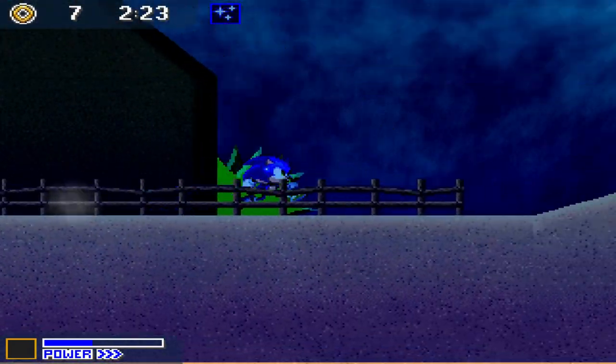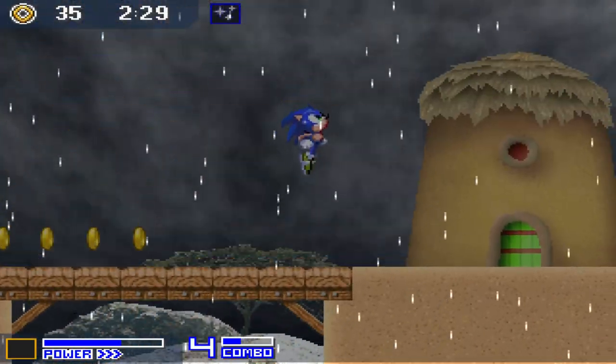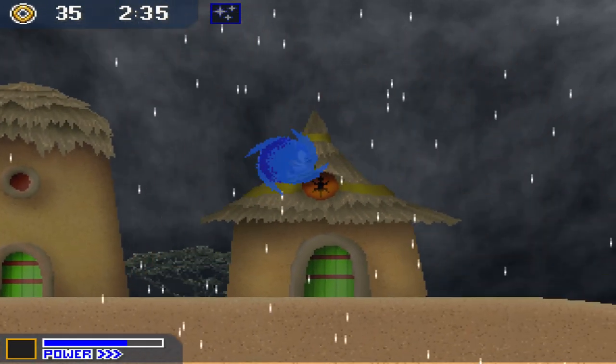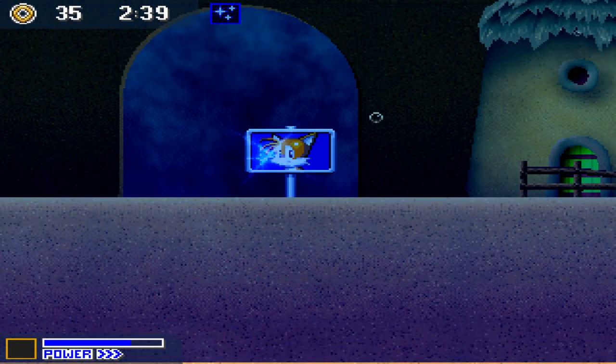Yes! High ground! You'll never win now, Tails — I have the high ground. Oh, I thought it was a bubble shield, I was like, yes, that would do nicely. Mission clear! 50 rings — you should be safe from the floodwaters here! Thank goodness. That was really cool, I wonder if there are more missions. I'm gonna try to take a different route next time I go through the level.